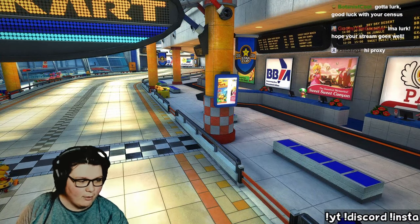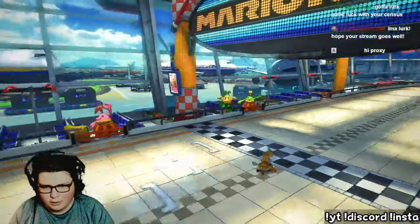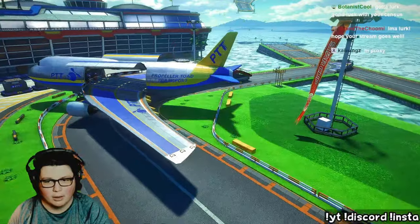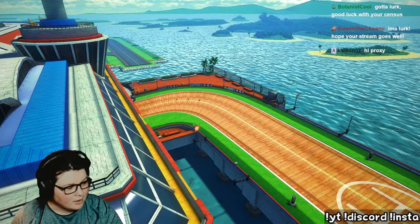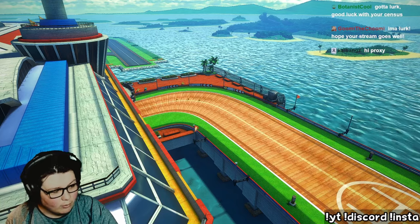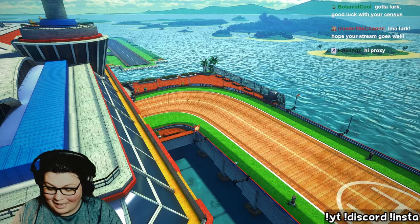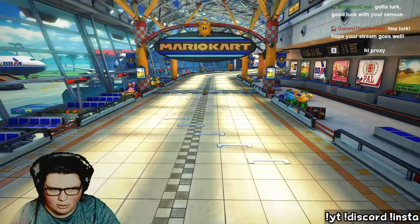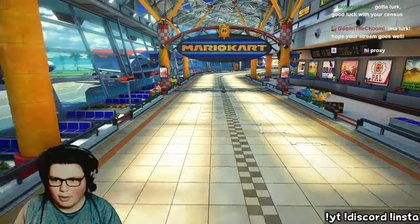So there are eight toads without helmets, and I don't think there's any on the left. Eight of those with helmets. That's interesting — there is exactly eight Piantas on the right side, eight Piantas on the left side, eight toads without helmets, and eight toads with helmets. That is weird. I think that's the total population — 32 is the total population. Now we gotta find some other things to count.